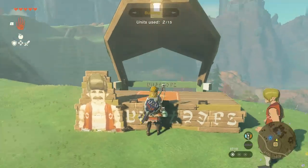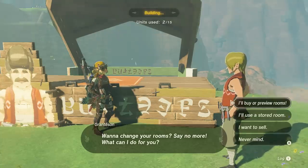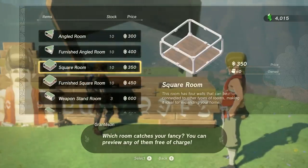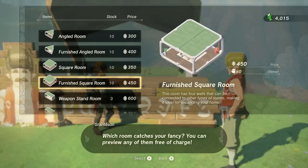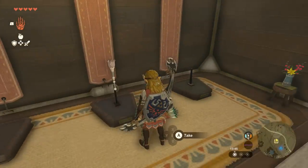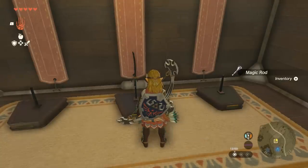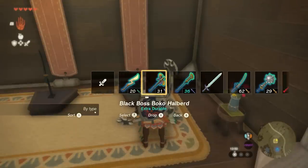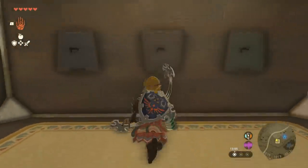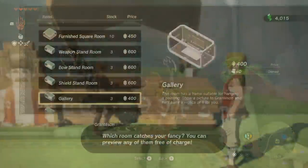In this case, there are actually some really useful things as part of this. When you talk to him and ask to buy extra rooms, you'll see quite the list of them. A lot of them are just aesthetics or shapes to help extend and mold your house however you want. But there are things like weapon stands, bow stands, and shield stands which, outside of being a cool way to display your equipment, serve a really good place to store weaponry that you've grown attached to but don't want to take up a slot in your inventory — or something powerful you're saving for a boss. Remember, we can always teleport back here, so this works as essentially extra storage for all three categories.